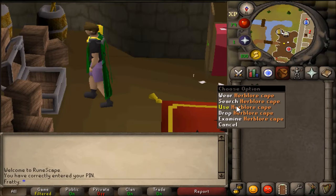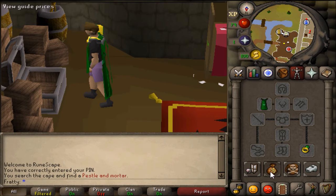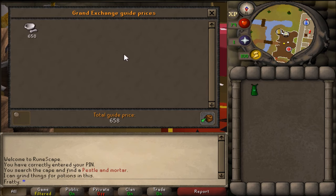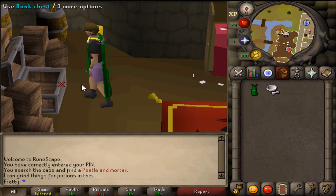I was messing around one day and found out I can make a lot of money just by searching the herblore cape. I knew it gave me a pestle and mortar, but I didn't realize how expensive they were. I thought they'd be like 20gp, but look how much they actually were.